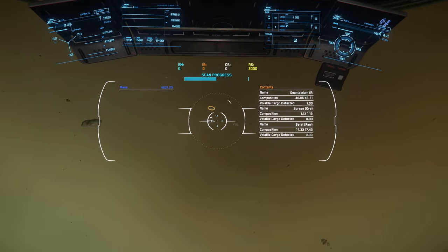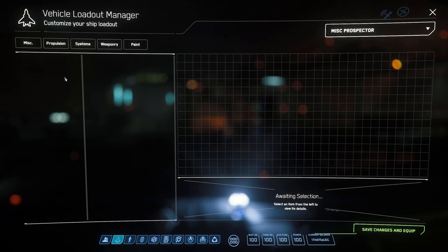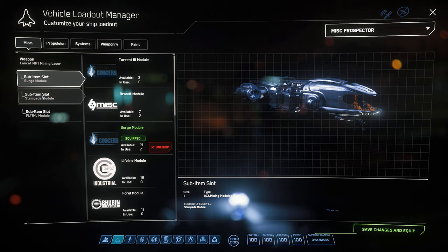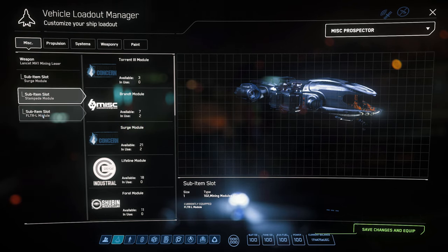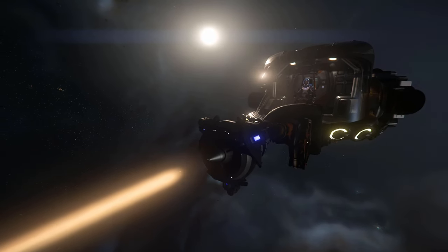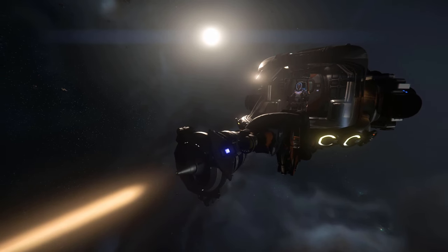Just the other day I found a rock with 46% Quantinium. The build I went for with the Prospector is the Lancet mining head. I attached one Surge consumable to address the power issue with the Lancet, one Stampede consumable to address the slow charge rate once I'm in a green zone, and one FLTR to filter out the inert material.